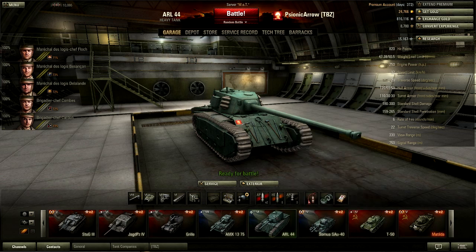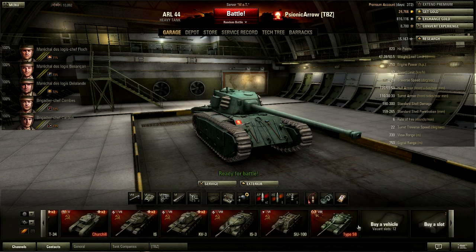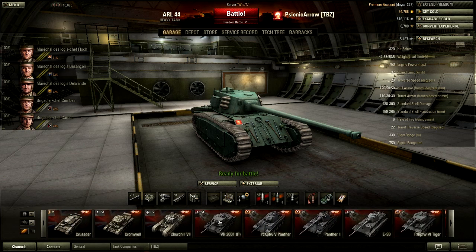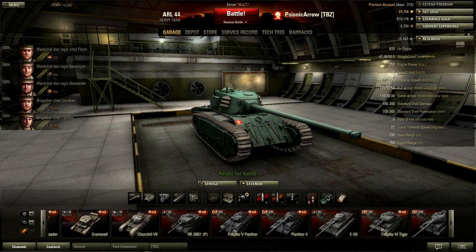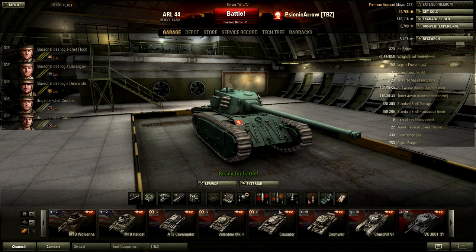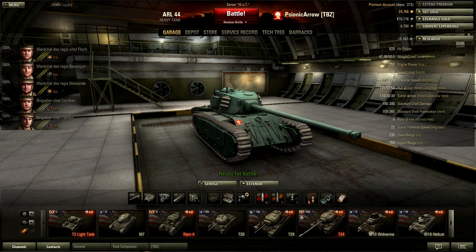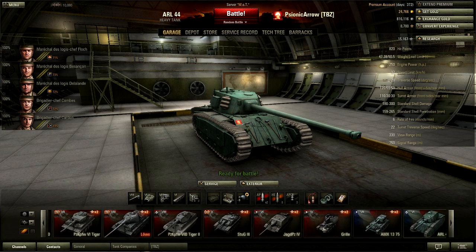With most of these images on the bottom where you choose your tank, you'll notice they're usually in their stock form. So we can see the Panther has that stock turret, the Tiger II stock turret, and these are the stock guns on those TDs. Pretty much every image down here is going to be a stock image.